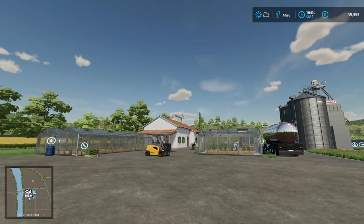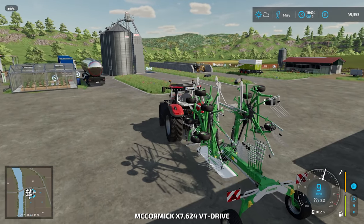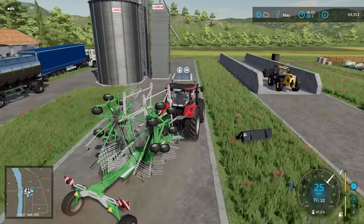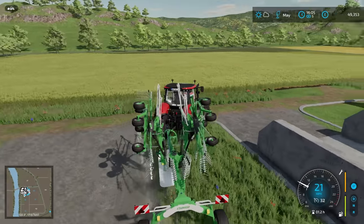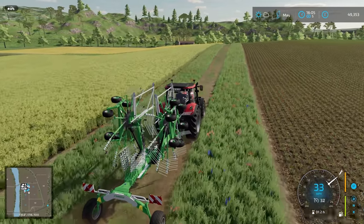Hello everybody and welcome back to Farming Simulator 22. Hopefully you're doing very well today. What we're going to do to begin with is do the windrowing and the baling over in our very small hayfield — or should I say grassfield, it is a grassfield which we've turned to hay. And yes, it is all ready to be baled up and taken back to the farm, ready for the winter. It's for the sheep, to feed to the sheep.